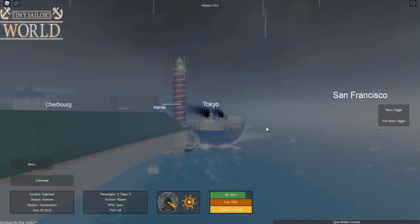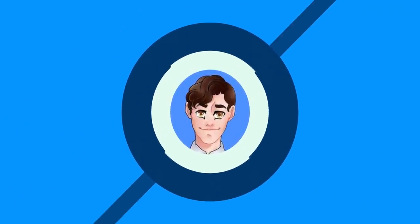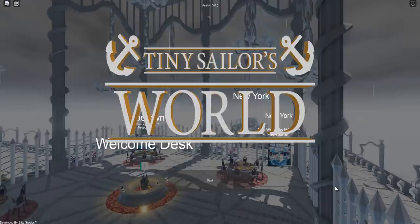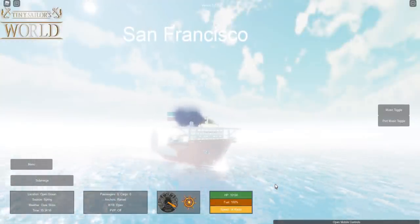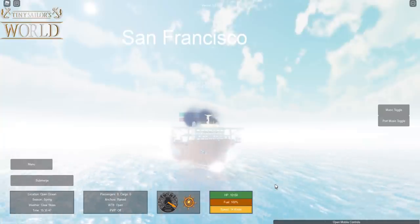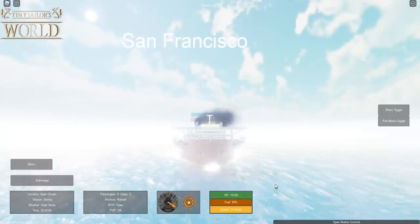Oh, this guy's gonna get trapped — and yeah, he's dead. Hey guys, welcome back to another video! Today we're back in Tiny Sailor's World on Roblox. The first ship we're taking a look at is the Blue Maryland, and the reason we're revisiting it is because it got an update right after I had made my video on it and I haven't gotten a chance to look at it again.